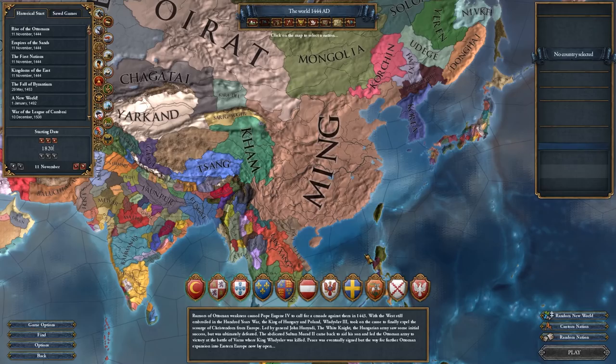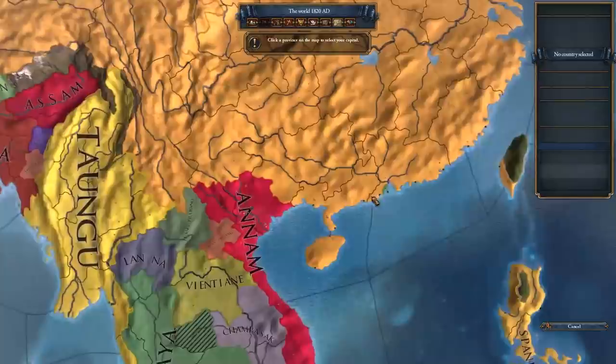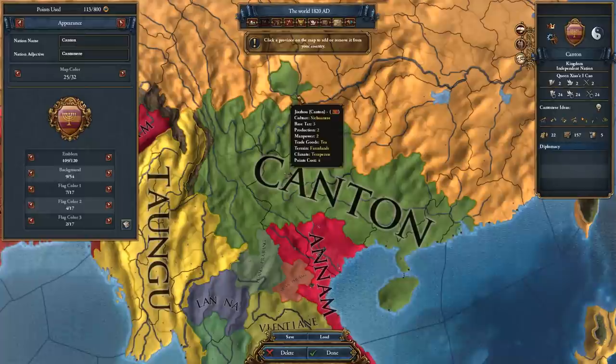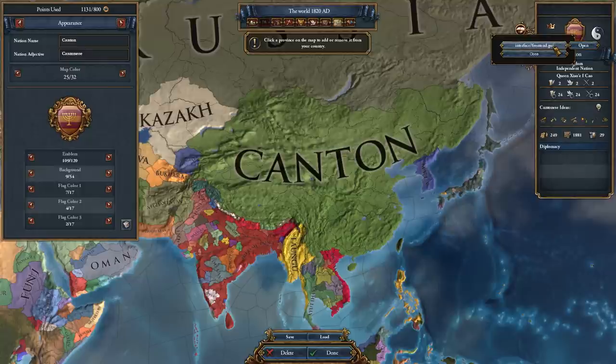This next exploit is pretty broken and can basically give you a world conquest almost immediately. Head over to 1820 or some date in the future, create a custom nation over a bunch of land — preferably in Ming China for this example. Every province you give yourself here will become a core of that nation later.